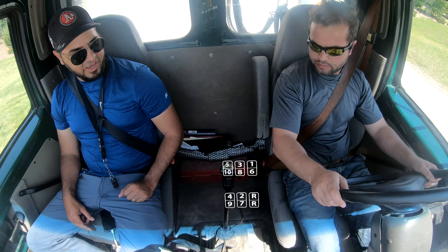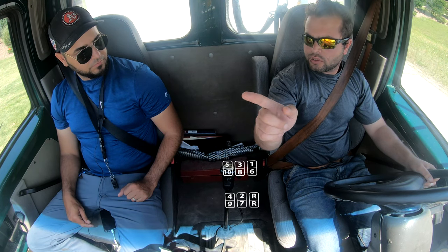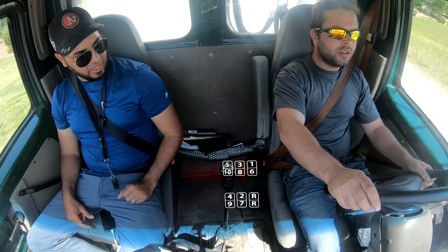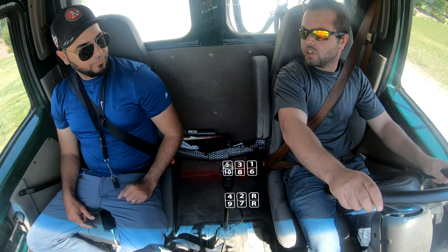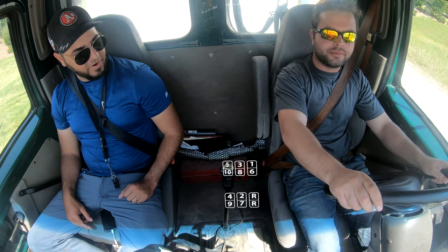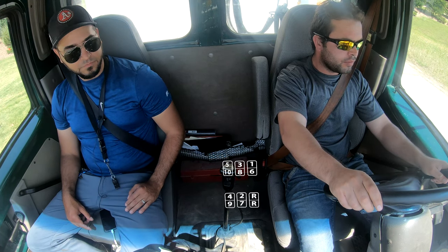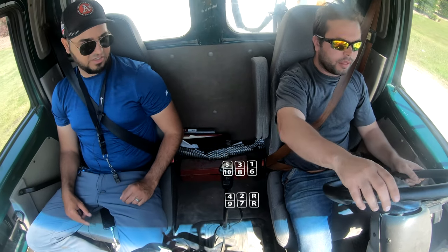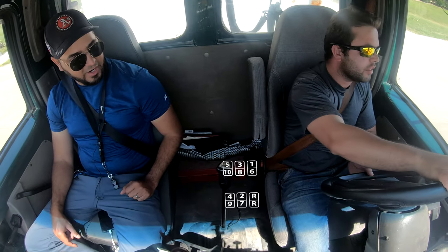Alright, intersection checks — what do we do at the intersection? Looking for the light and to the side. When we're crossing the intersection, what do we do? Look left and right. Just because you've got a green light doesn't mean you're safe. 80% clutch, okay? Don't let go of the brakes until you're ready to move. The intersection is clear — you've got to look anyways.